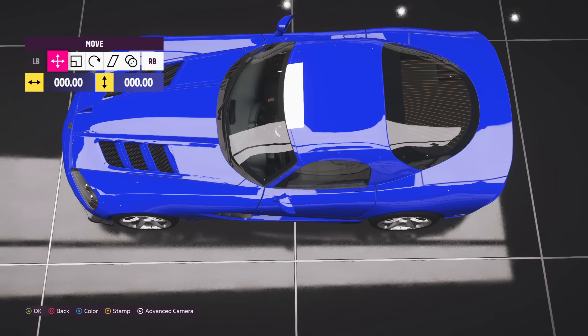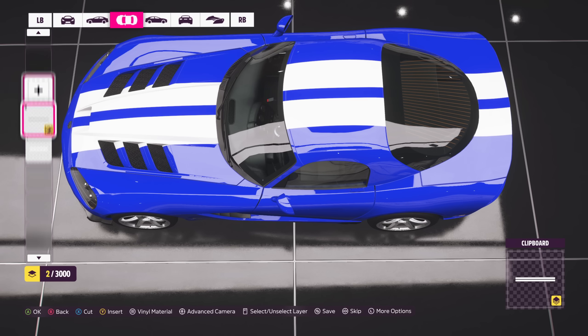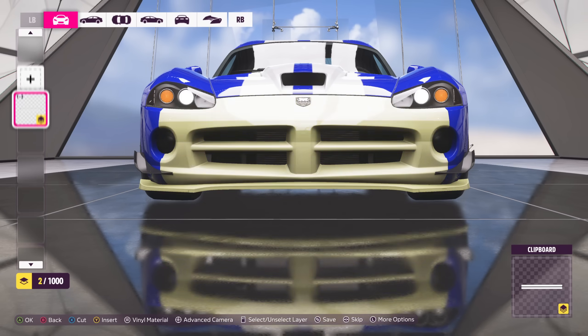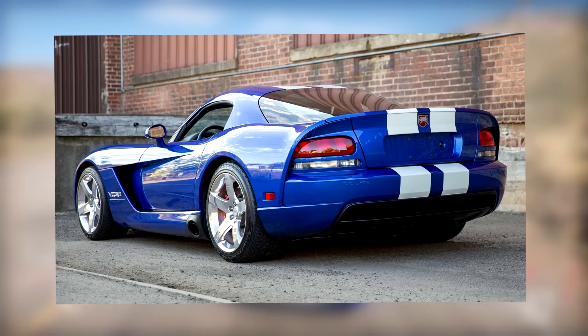It's time to add some stripes to this car. I'm going to add two white stripes. Let's make it thinner — there you go, that is perfect. Select these two and then go into create new layer group, then cut it and paste it onto the front. Of course, same thing on the back. And just like that, you created your very own standard Dodge Viper.